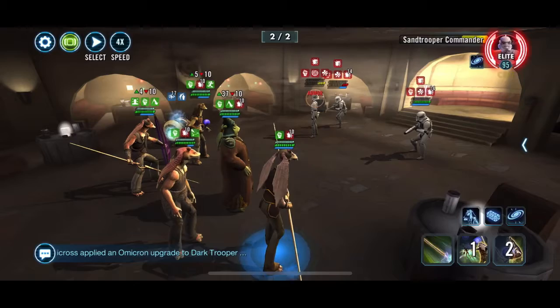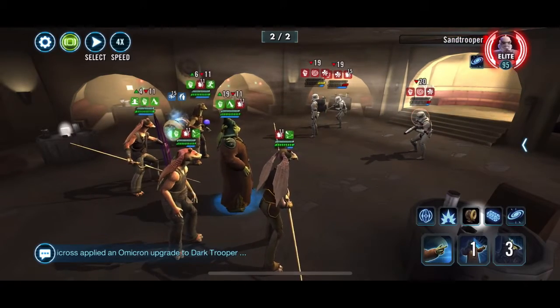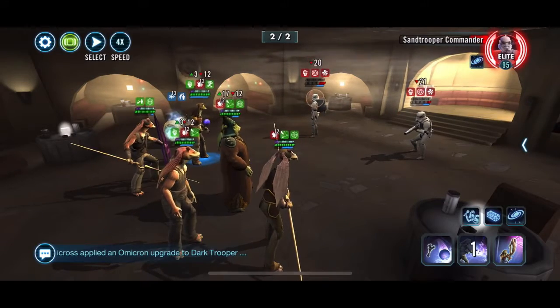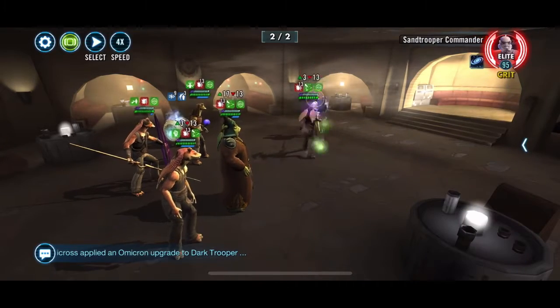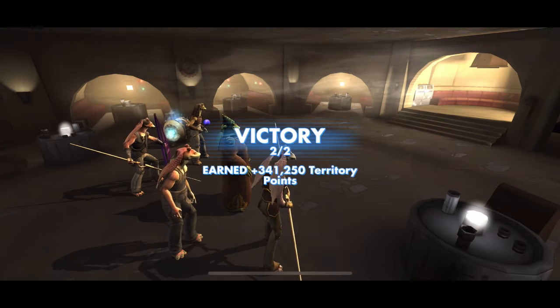I've taken Phalanx, which is the tank, up to Relic 8, and Nas Tarpaul and Boomba Deer are Relic 7. That's it — thank you for watching.